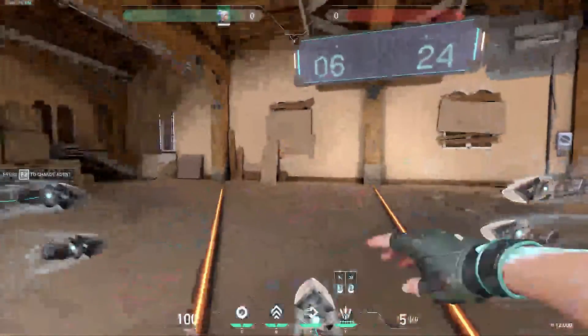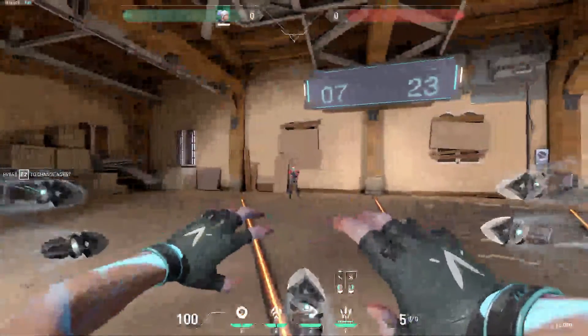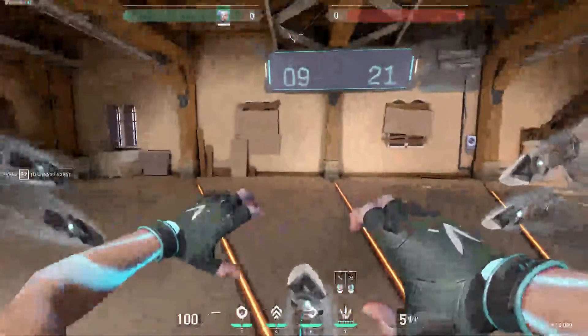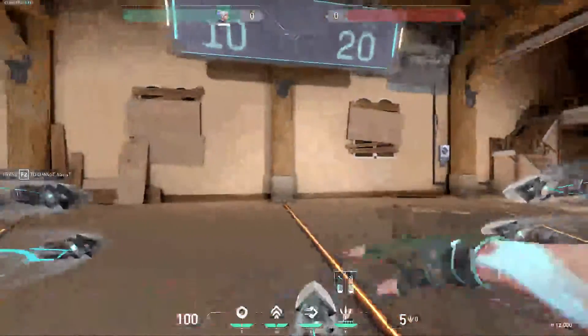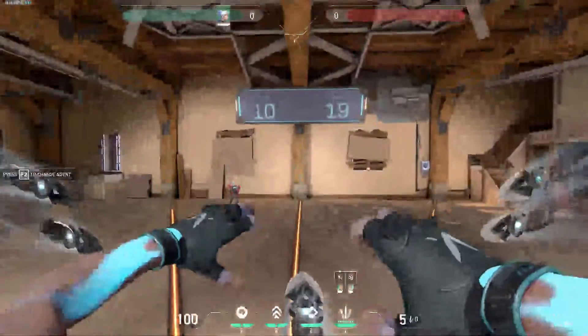Small crosshairs are really good because they are very specific. If you aim somewhere, you know exactly where your bullet is going. But if you have a big square on your screen, you won't be able to tell where the bullet will go. That was it for today's video - I hope you learned something, and thank you all for watching, bye bye.